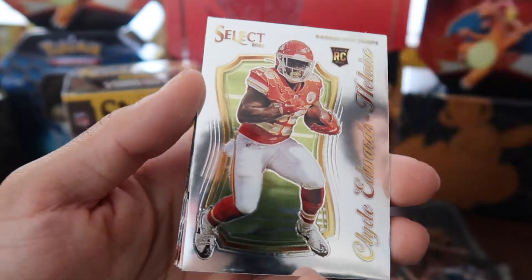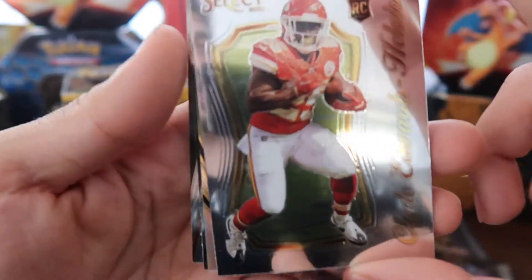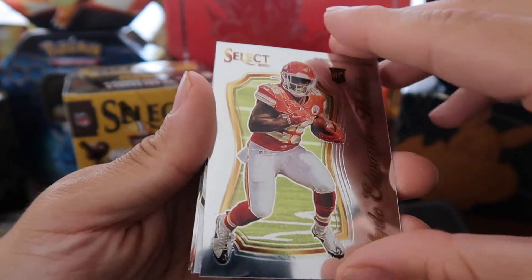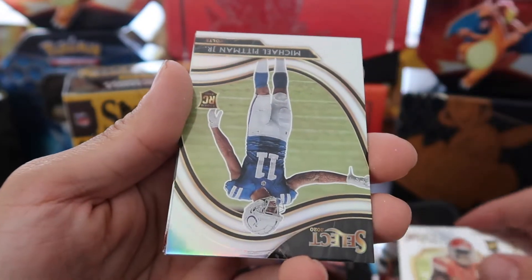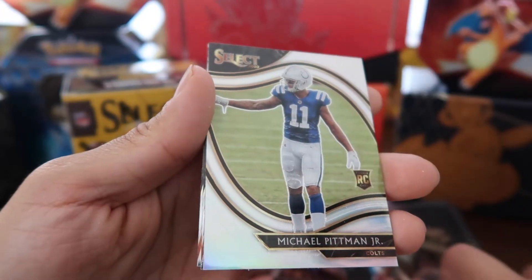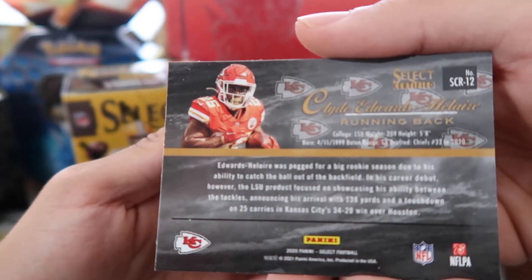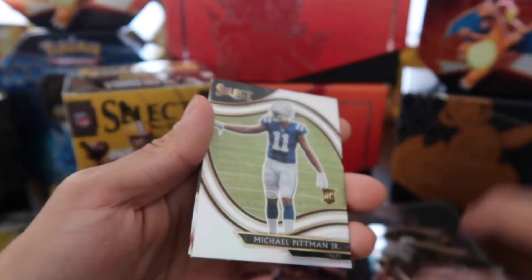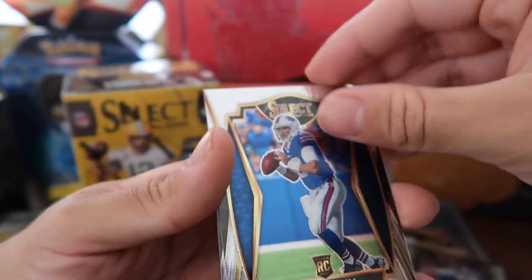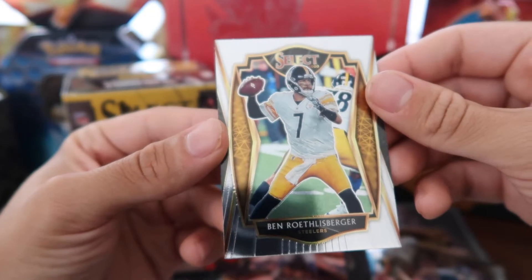These rookie cards are really nice to pull. We already had two rookie QBs in the last pack opening. These cards are so shiny — look at this! And right after, we got Michael Pittman Jr. Let's look at the Clyde Edwards-Helaire rookie card — running back from the Kansas City Chiefs, shown in his Clemson uniform. And right behind him, Jake Fromm from the Bills.